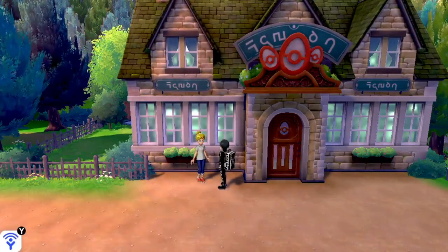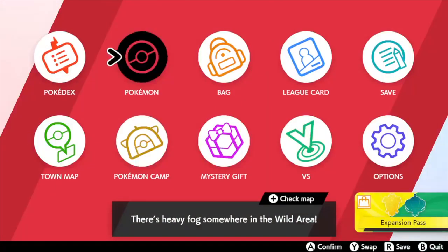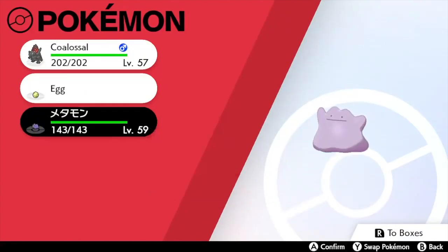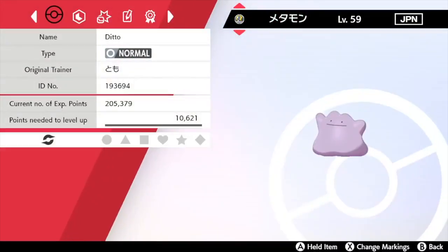There is an easy way to bypass all of this, of course, which is Ditto. Because Ditto can transform, Ditto can breed with every single Pokemon that is capable of breeding. And because Ditto is also genderless, this means that the gender of the other Pokemon does not matter. So the best way for you to do the Masuda method is to get a Ditto in another language. Because then it doesn't matter what shiny you want to hunt, you can always count on your Ditto.